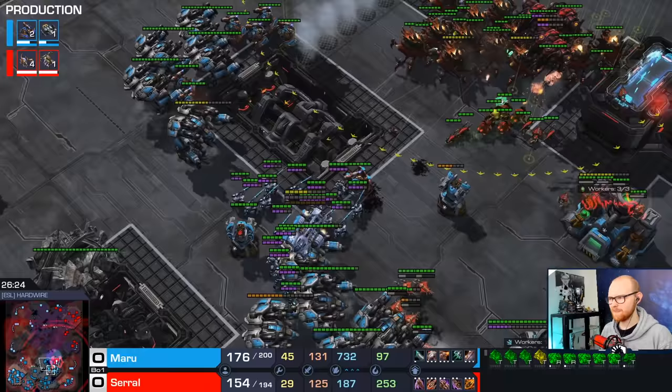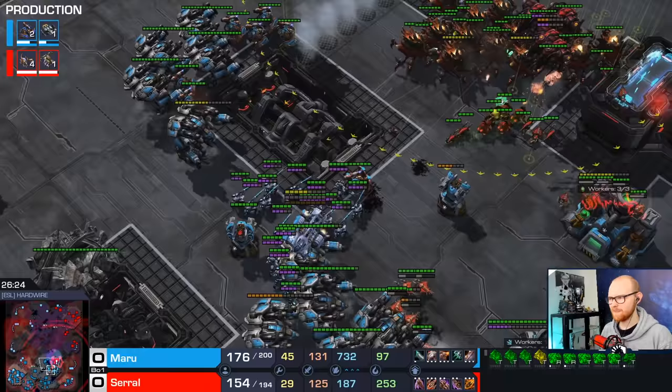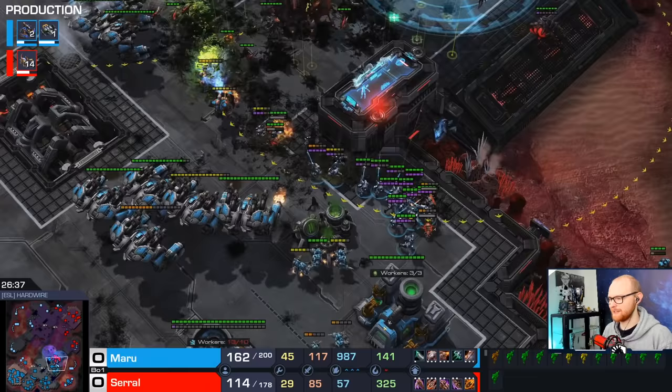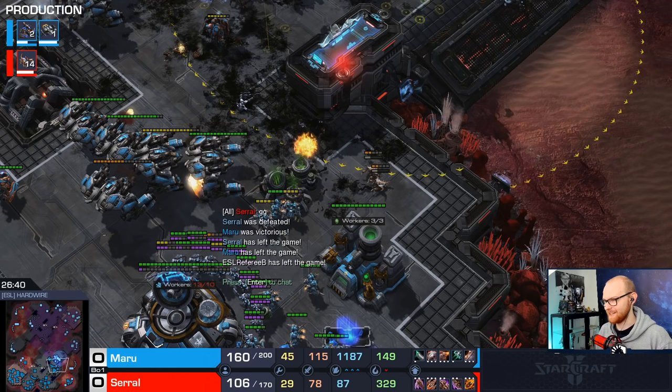Ravagers, speaking from a Terran POV, are one of the most tasty snacks for a Ghost you can have — 100/100, very easy targets for Snipes. At this point he just has so many Ghosts, and I think there aren't even enough Infestors to really Fungal them anymore. GG, and that's going to be it. Maru once again shows pretty much the perfect formula for mech TVZ.